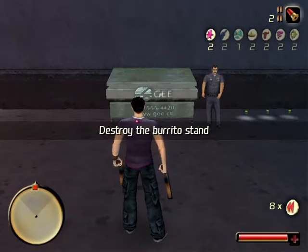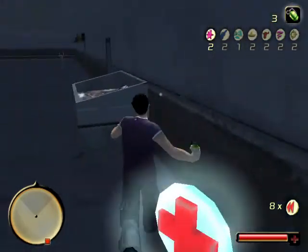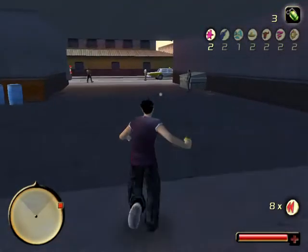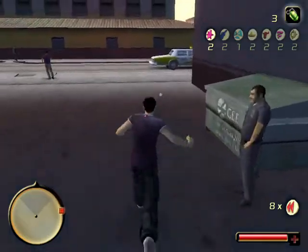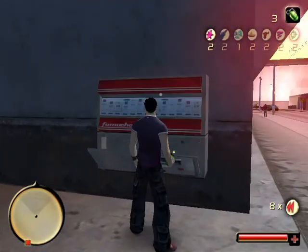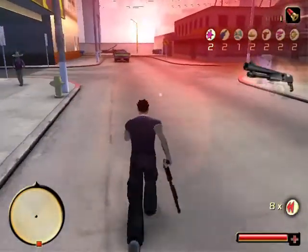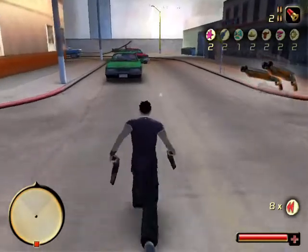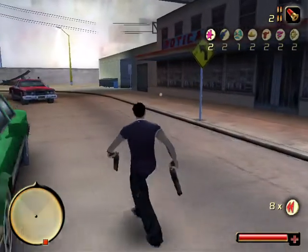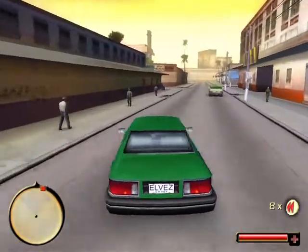Burrito boost is all about — there will be one burrito stand, that is a drug stand, and you just have to damage it. You see this policeman here — you just have to collect the dope drugs packet over there and bring it back to him. That is what the stage is about. I am just increasing these hand grenades. Just take a car, any of these cars. Stand in front of the car and press F. Now we have the car.